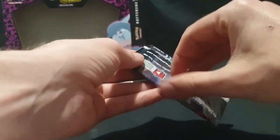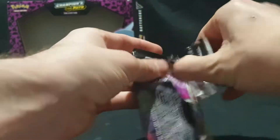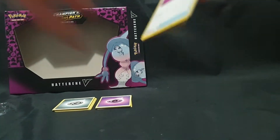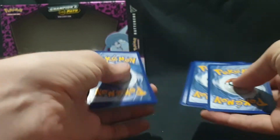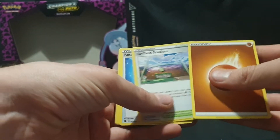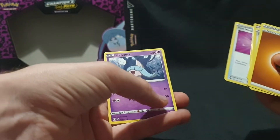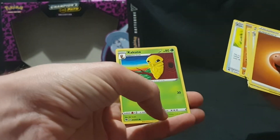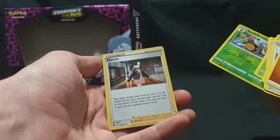Pack number three, second last pack. Code card. We have our Energy, Turfield Stadium, Rotom Phone, Hattarem, Foul Heel, Hatenna, Machop, Pokeball, Kakuna. We have another Beedrill Reverse Foil, and then we have a Foil Marnie.